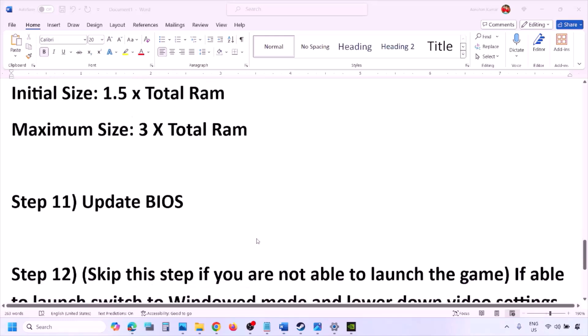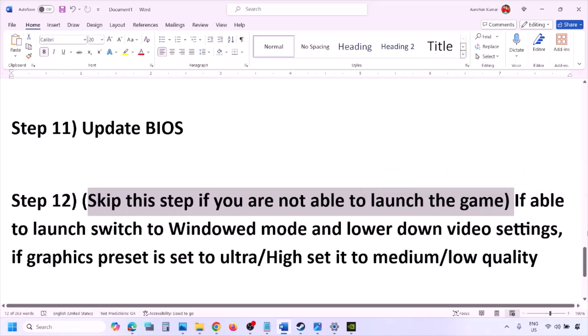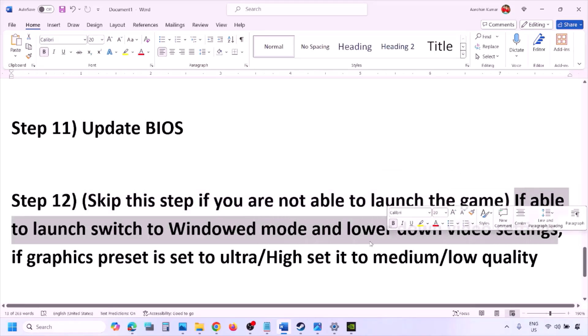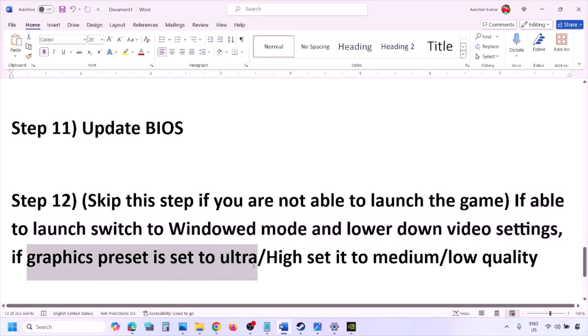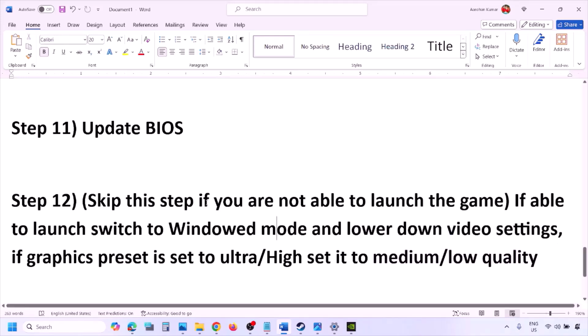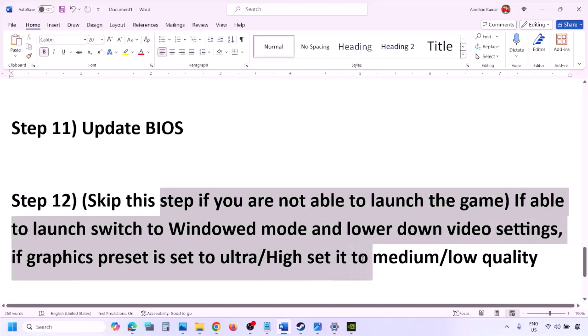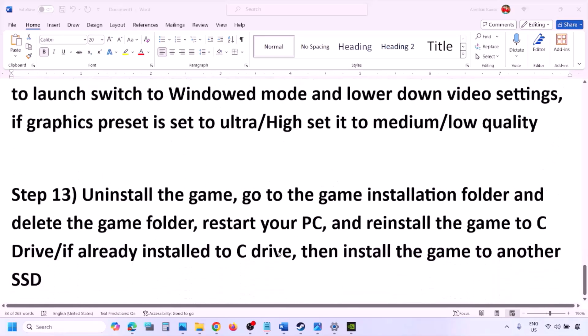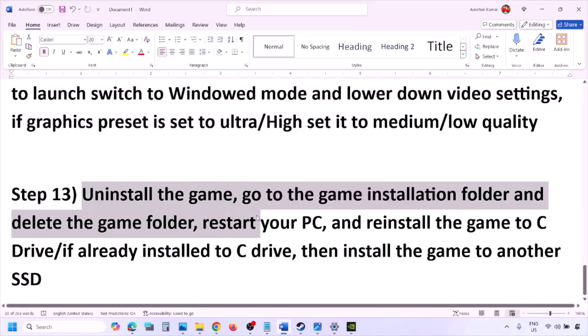You can skip this step if you are not able to launch the game. If you are able to launch the game, switch to windowed mode and lower the video settings — for example, change the graphics preset from Ultra or High to Medium or Low. Also try turning V-Sync on or off and check. Try making various changes to the graphics settings to lower the load and see if it helps.